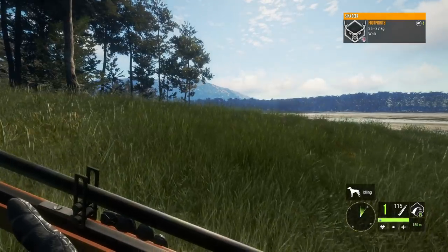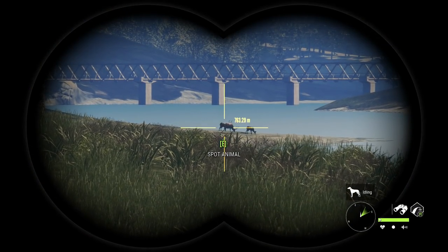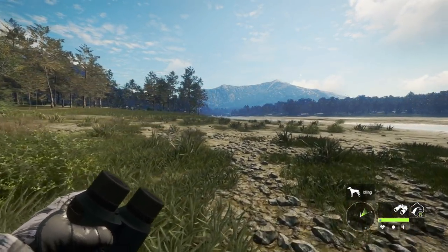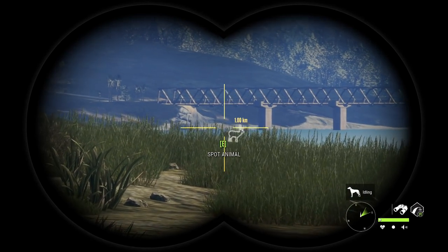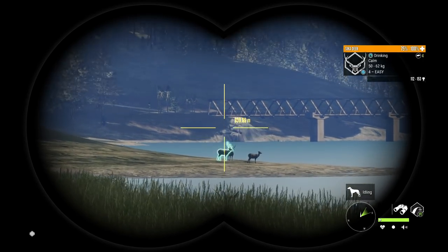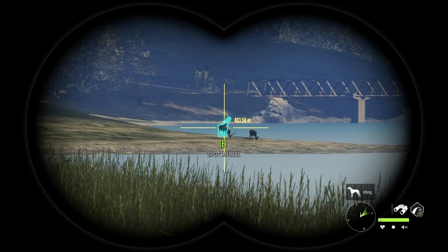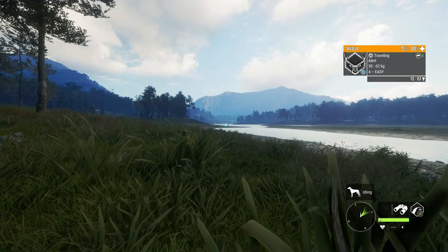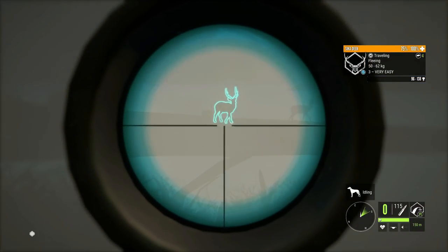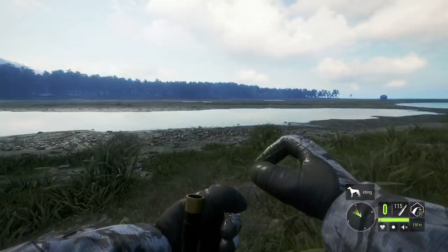I wanted to switch things up today and go out to Tia Alvaroas since it's been a little while since we've hunted here. We've got a pretty decent level four sika deer up here, so this is going to be the first thing we try to take out with the muzzleloader. We're about 140 meters away - I think this is going to be the perfect range. And just like that, it is completely deleted.